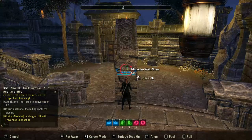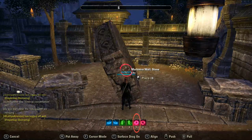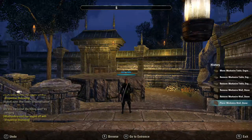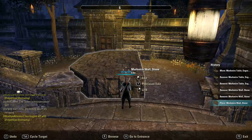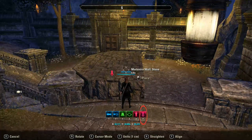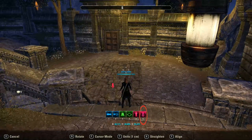Press the 5 key to lay the stone wall down on its side. Left click to place. Press R to put the second wall away — we don't need it for now. To make the wall easier to work with, select it with F and then press the 6 key to drop it down to ground level.